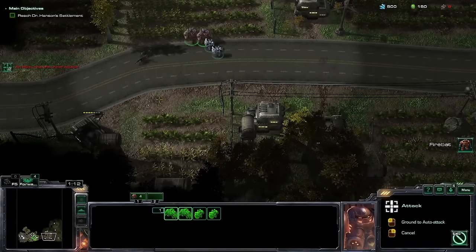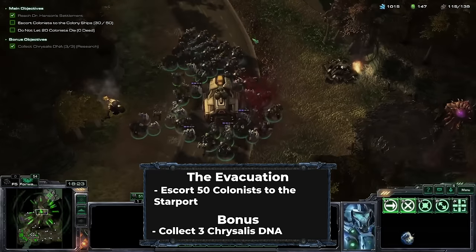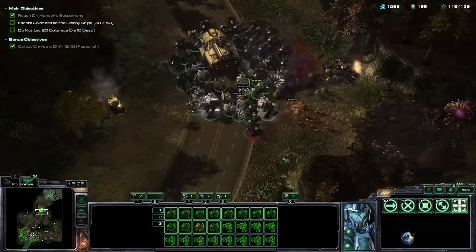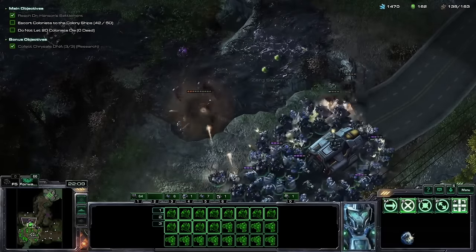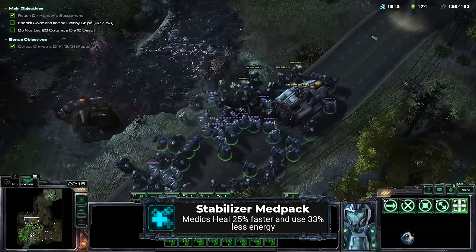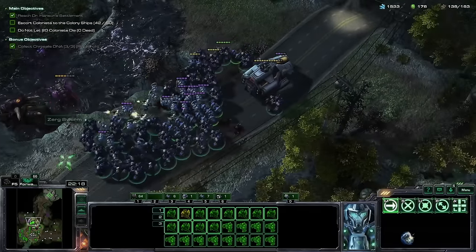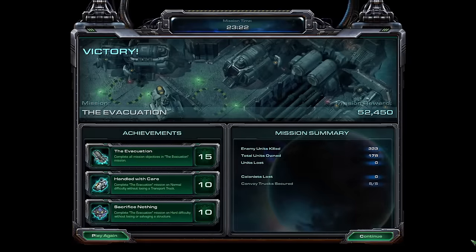After that, I do my first shakeup in the mission order and head to the Evacuation. I don't know why I didn't go here earlier in my initial run. This is probably the easiest Deathless mission where you have to build anything in StarCraft 2. Marauders and Mercenaries are more than enough damage, and the Stabilizer Medpack upgrade is overpowered at the early stages. I breeze through with no threat to my army, though the dumb allied marine does try his best to get killed. Again.